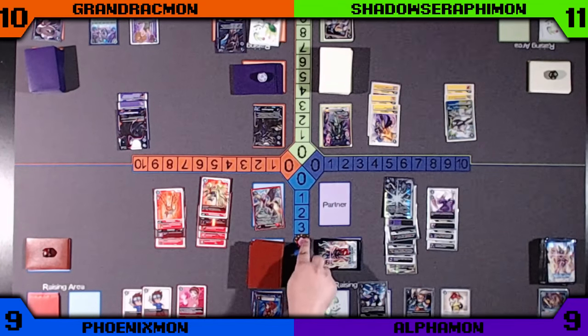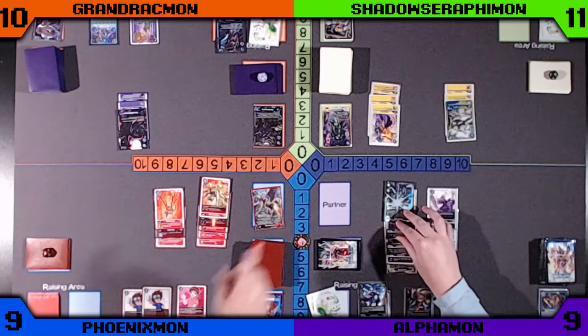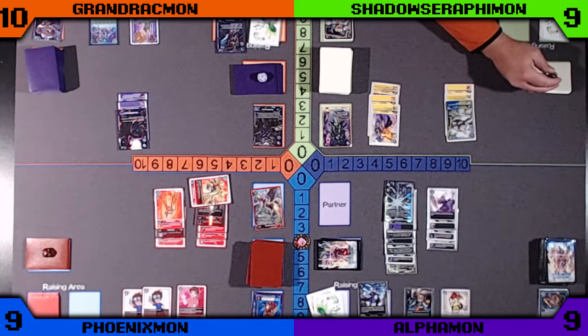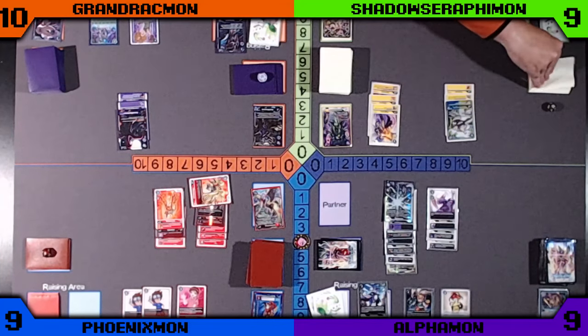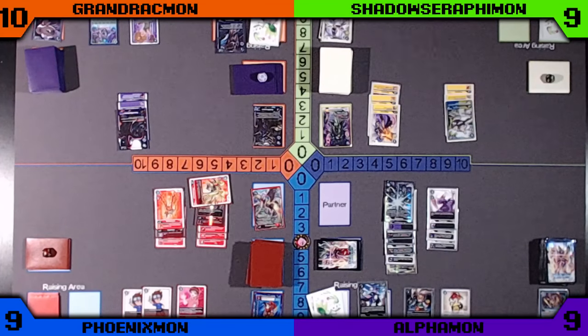Blue is going to push up the Bergermon from the Raising and gain one memory from the Christie for having a Bird. Phoenixmon is going to attack into Green for two security checks at 13k. Doesn't hit anything significant. The attack will draw two cards off of the Phoenixmon, and another card from the Biomon inheritable.